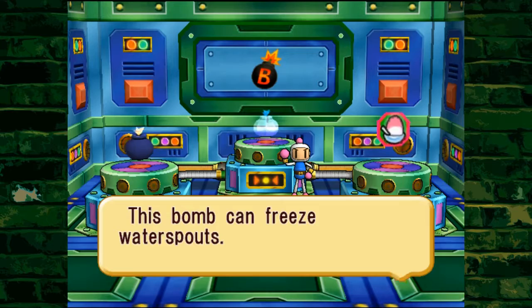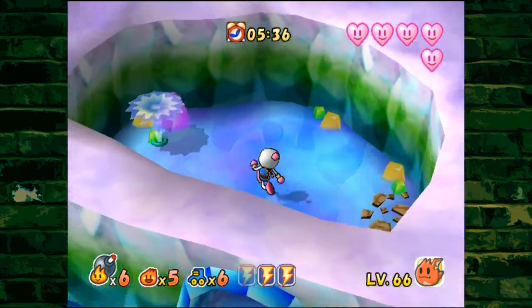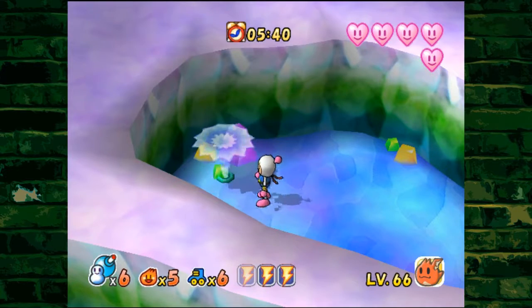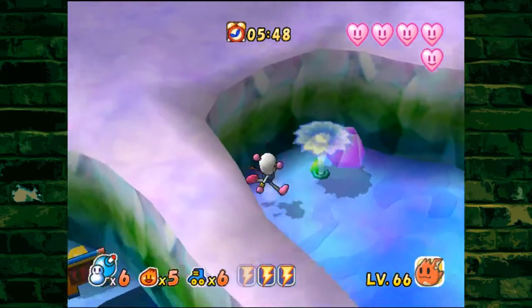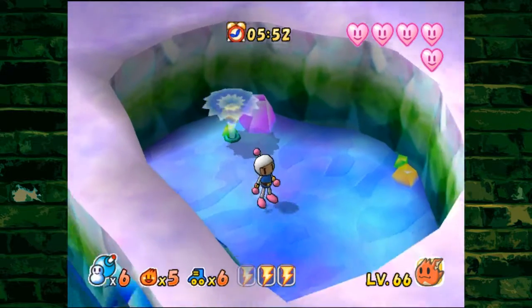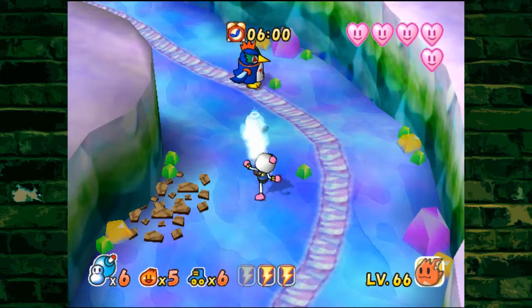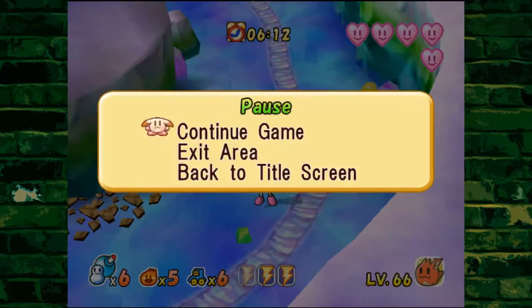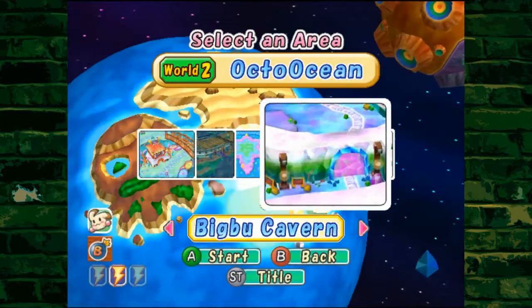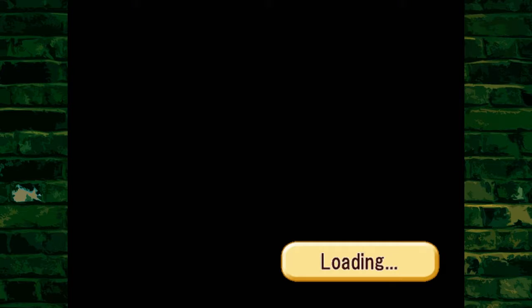It's the ice bomb. This bomb can freeze water spouts. Over the course of the entire playthrough you have seen fountains like these. What we need to do is take the ice bomb, drop it down, blow it up — and this freezes. We can walk over these frozen fountains to cross over. It'll also allow us to stop certain things from happening, such as keeping us out of areas. There's been many points where we've run into something that was keeping us out and the only way to stop it was to freeze it. Let's go right back to Professor Ein being an ass clown.